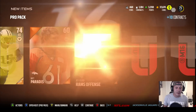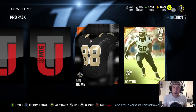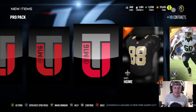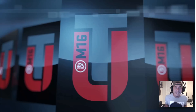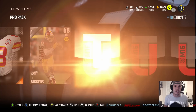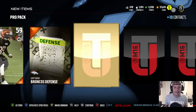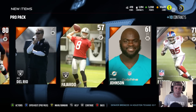We get Dustin Hunter 74 overall, guaranteeing us another gold card, and then Curtis Lofton 76 overall. Gold cards are going for a lot — you can really build your team by selling 75-80 overall gold cards and getting the elites you really want. Take that into consideration. We also get an 80 overall left tackle, definitely a good pull.